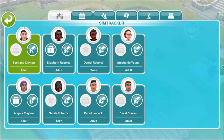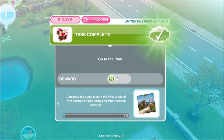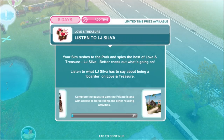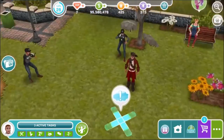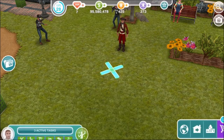We are now in the park and I'm just going to call over a sim. Just a heads up — you should probably use an unmarried sim or a sim who's not in a relationship. Your sim rushes to the park and spies the host of Love and Treasure, LJ Silva. Have your sim listen to LJ Silva for 30 minutes to hear about being a boarder on Love and Treasure.